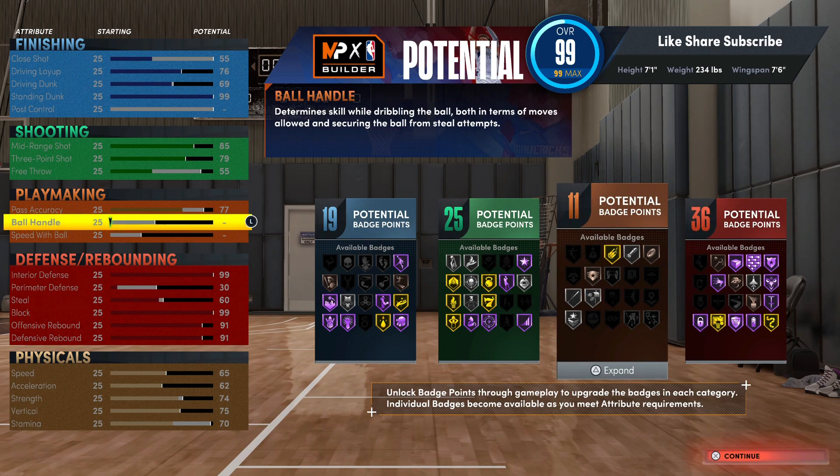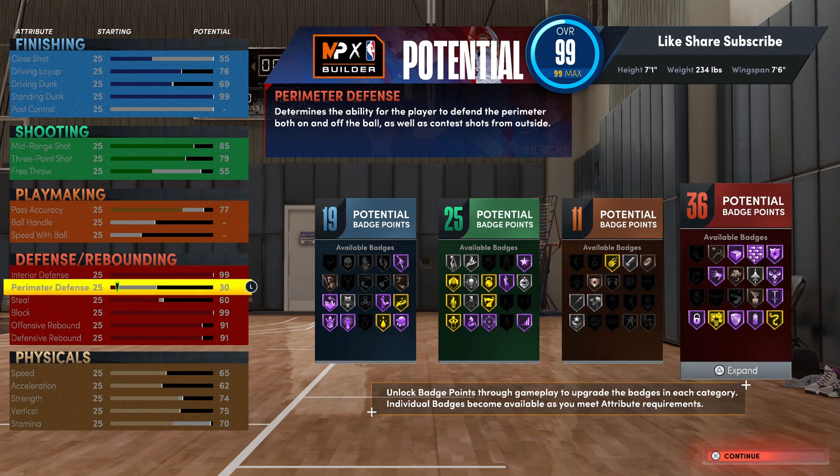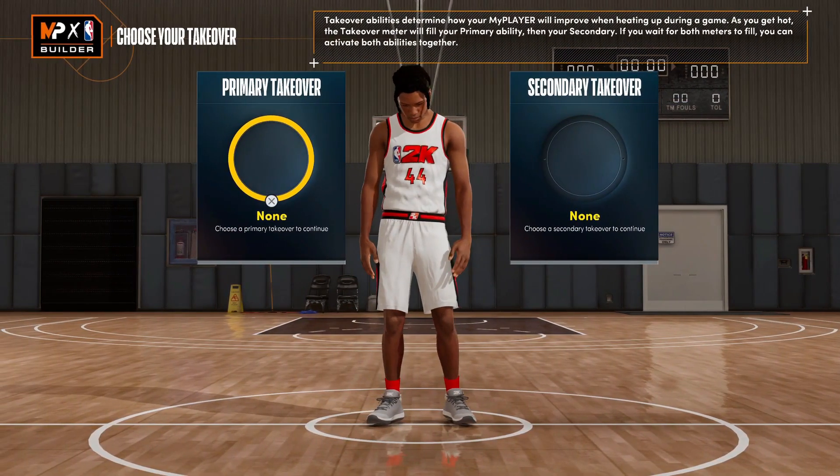That's why we got 76 on the pass accuracy at first - because we kept the 30 perimeter on the build. Usually in 2K the builder this year will take down your speed or something when you drop your perimeter because it automatically sets it for you. But you got the Hustler badge and that's really just gonna help you with boards.